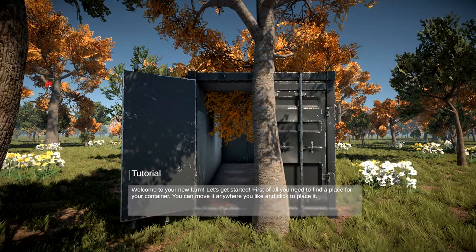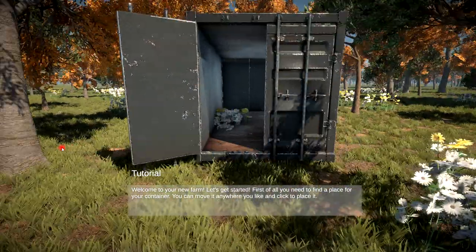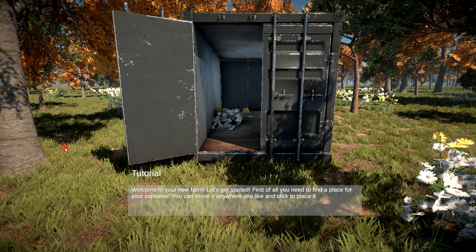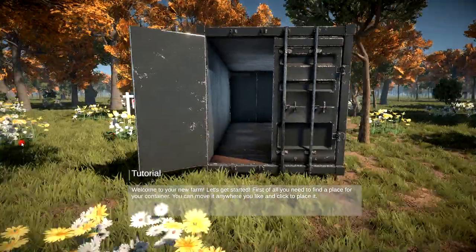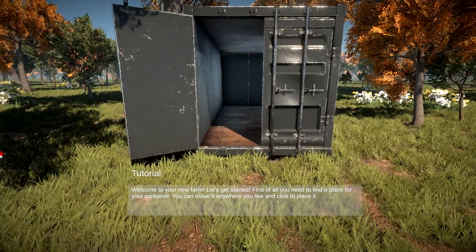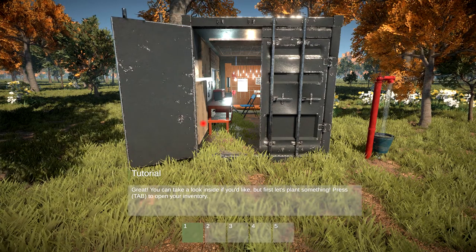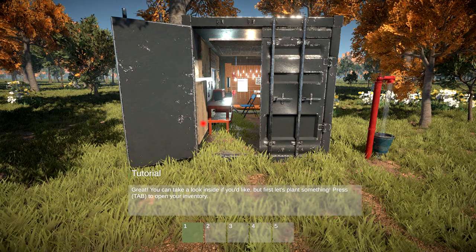Pulling up in what looks like a Mark 1 Volkswagen Golf. Welcome to your new farm! First of all you need to find a place for your container, you can move it anywhere you like and click place. Let's do a little clearing - looks good, okay boom, great. You can take a look inside if you'd like, but first let's plant something. Tap to open your inventory.